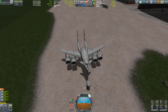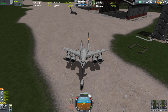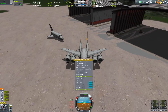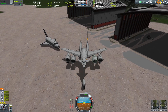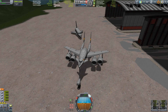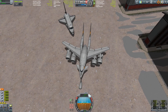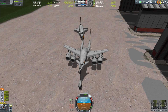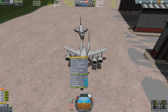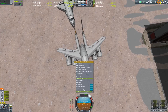Due to the fact that Kerbal Space Program does not provide us with a medium or large landing gear that has steering capabilities, I have to switch around with thrust reversing all the time so I can make a decent turn. Left engines reversed, right engines forward thrusting — I have to juggle around a bit until I get the effect I desire, which is lining this beast up with the shuttle.